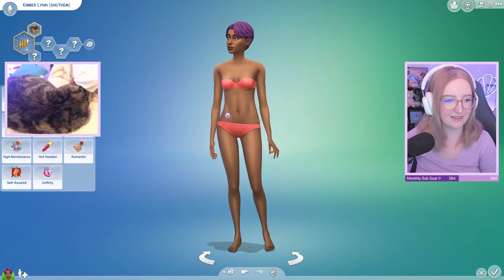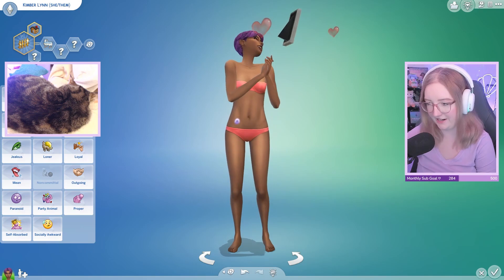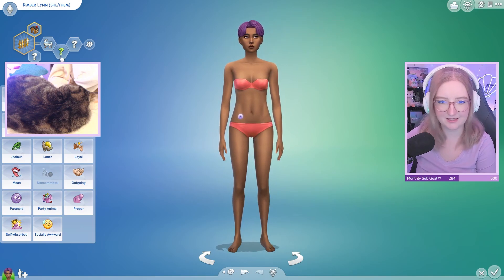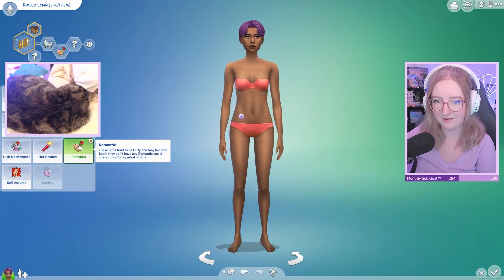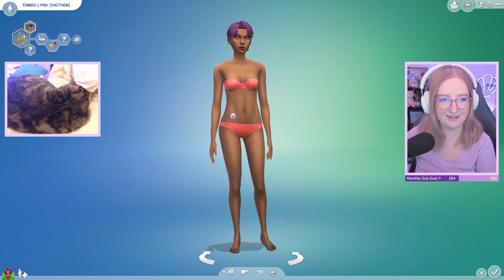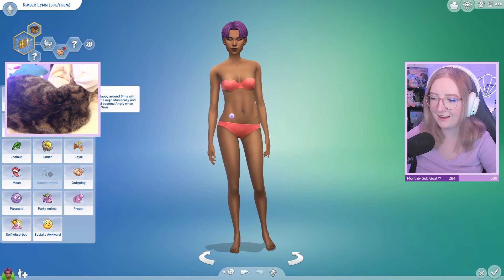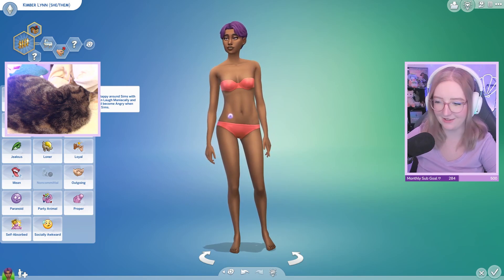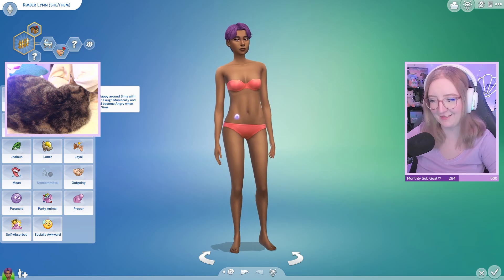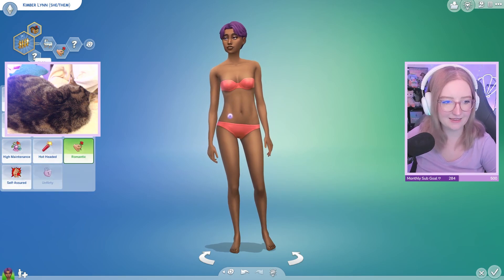Traits — I think we should get Family Oriented as our first trait. What's another good one? Romantic so we can woohoo easily. Someone suggested Hates Children — I don't think we can do that. Creative if we want her to paint. Someone said Gremlin — and we're naming a kid Goblin? I can't believe I've done this. That sounds like kid number one's name. We're already descending into chaos.